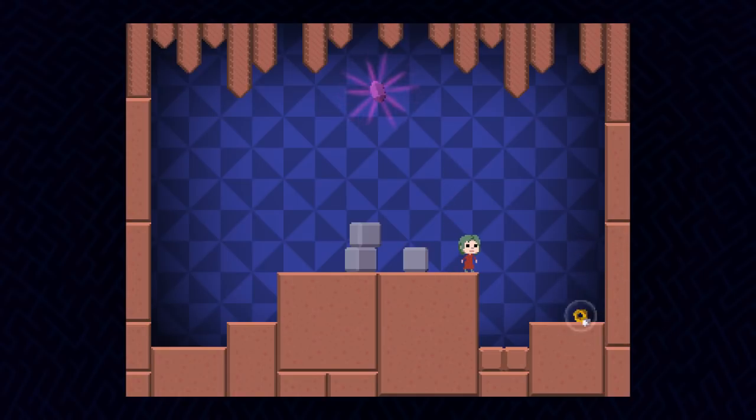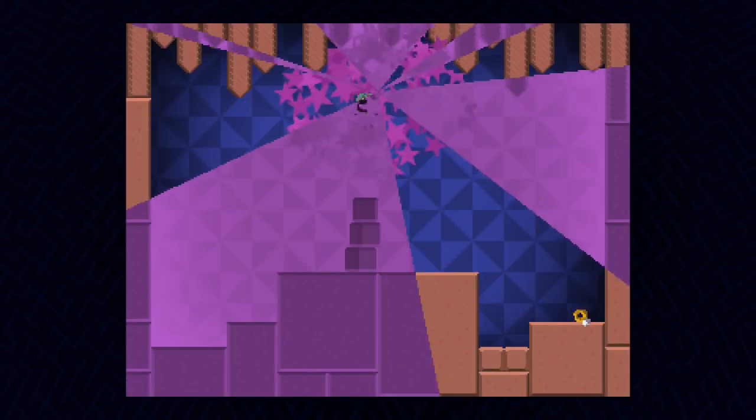I've checked the whole room and I can't see a way out. I didn't miss anything. It was worth a try. Alright, so we've got some narration — check the whole room and can't find a way out. What happens if I jump up to here?